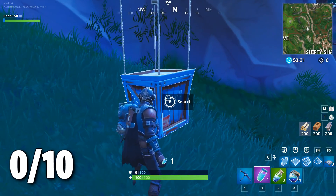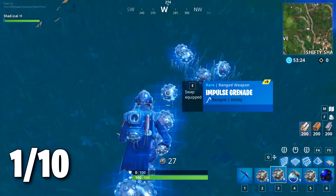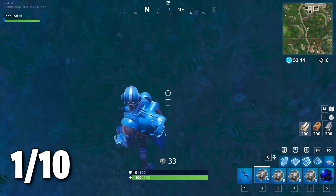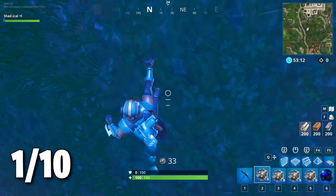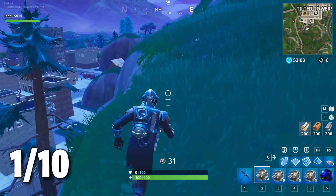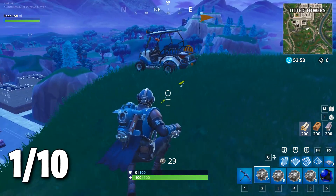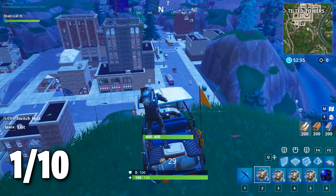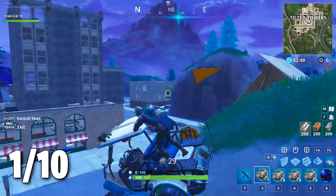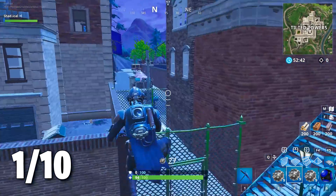I have the spiky stadium. Now I'm going to use the impulse grenades to get to Loot Lake as fast as possible. Putting down the first nade and we are on the way. I've got to be really careful not to take any fall damage. I tried using the cart and a rift but missed — it doesn't matter, we're going to keep going and get to Loot Lake to deliver the first spiky stadium.